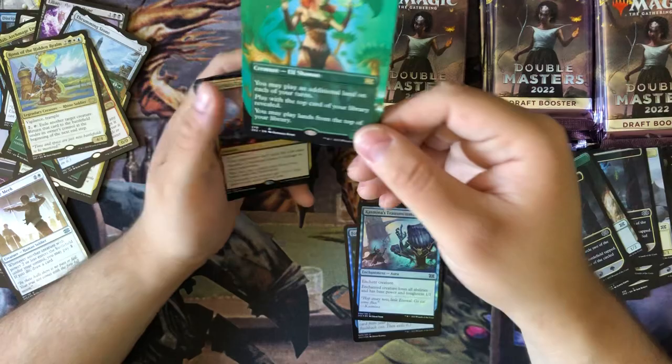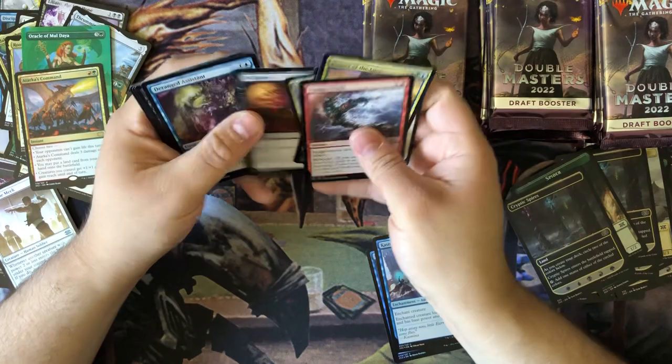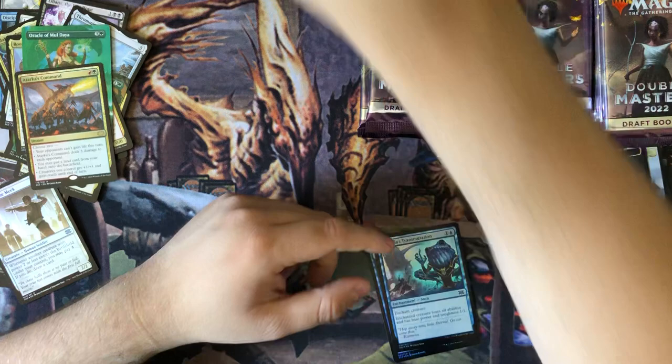Ooh, Foil Moldiah - wow, that is a great card. Tarkos Command. Okay.